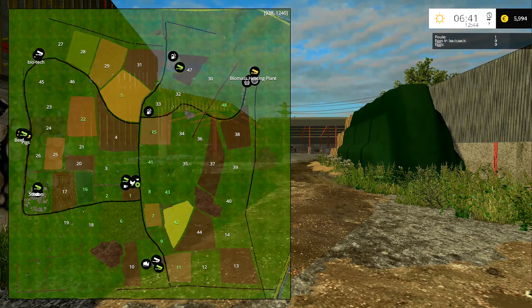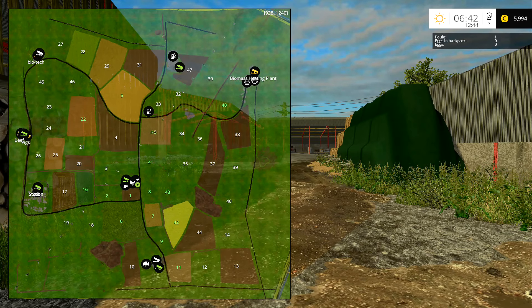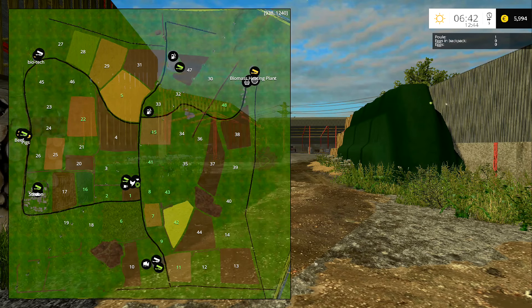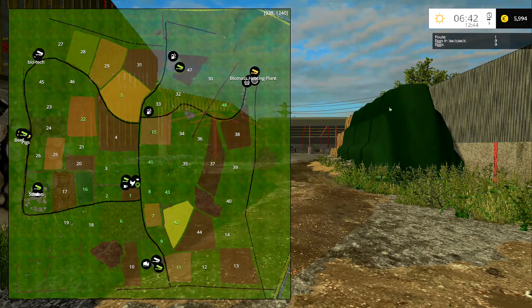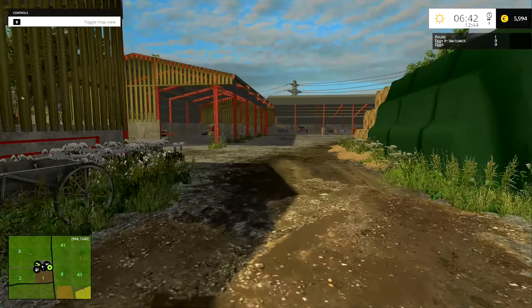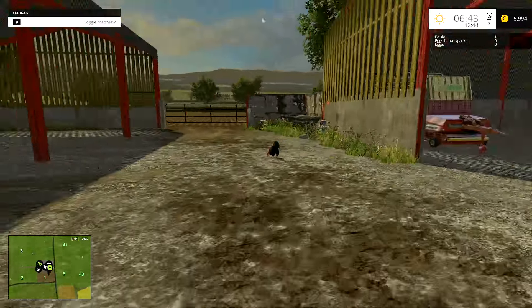You can see the biomass heating plant up in the top right. We've got Biotech over on the left — the biomass is where you put the wood chips, and then the Biotech — that's the silage, beef and pigs. In the middle on the left, that's where you sell them. So let's just take a quick look around the farm and see what we've got going on here.